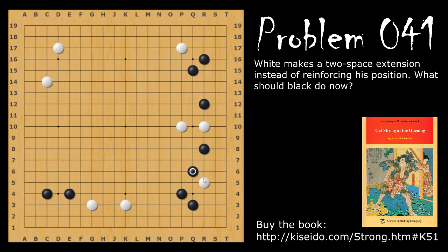If white jumps, then black will pull back and swallow the stone. If alternatively white decides to try and save the stone by attaching here, then black will hane and then jump. White is now split in two. After this, you may notice this cut looks like it could be a problem, but if white does cut there, black will just atari and extend a couple times. White is connected here, but after this black will just jump here and completely swallow this stone, dominating the whole top side.